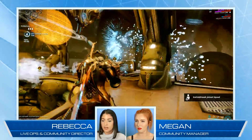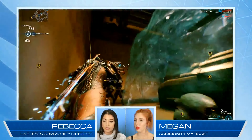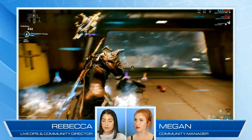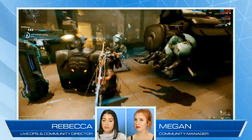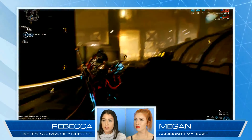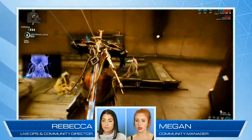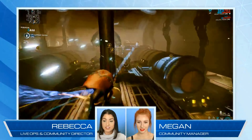The last mod Rebecca called out is a status resistance mod. If you're affected by a status effect - slash was the example given - you gain 20 slash resistance for 20 seconds, stacking up to a maximum of 90 slash reduction for those 20 seconds. This would be useful on Kuva Fortress survival missions specifically.